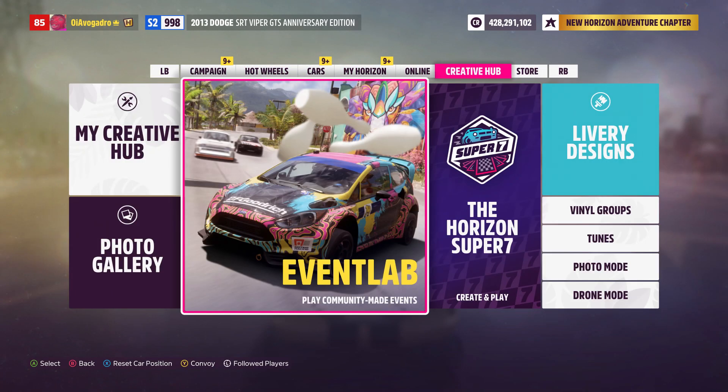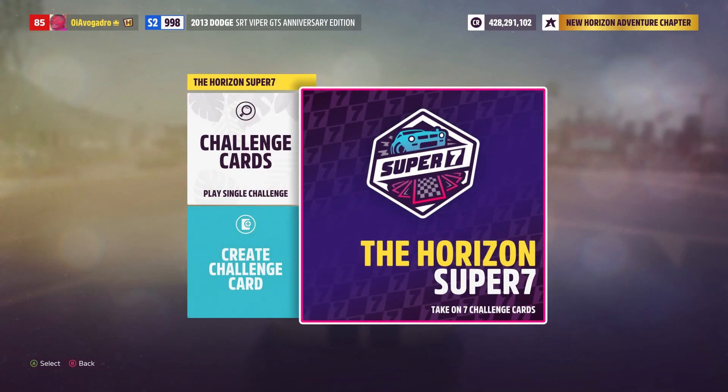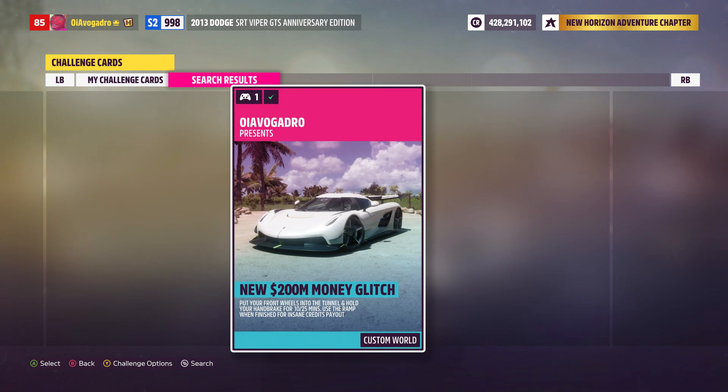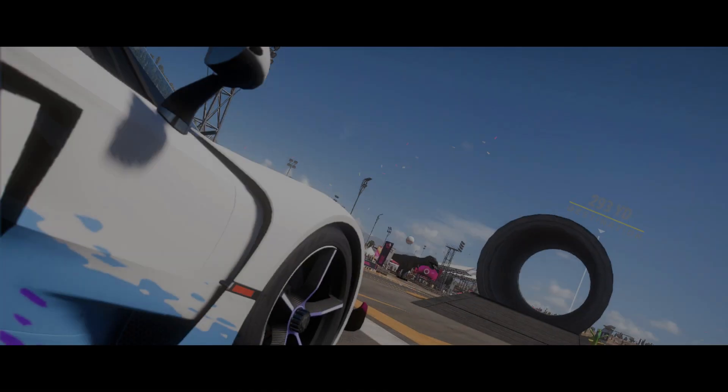For this glitch, what you want to do is make your way over to the Super 7 menu. You're then just going to click on challenge cards and go ahead and search for this sharecode that is on screen right now. Once you type in the sharecode you should find this race that I've created and you want to go ahead and load it up.